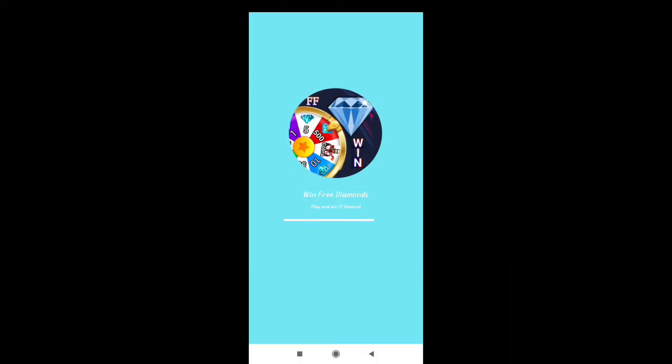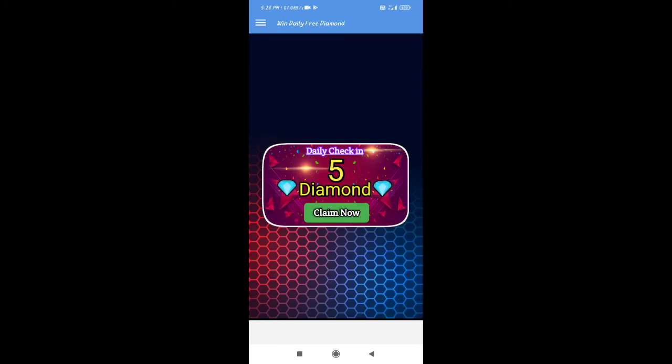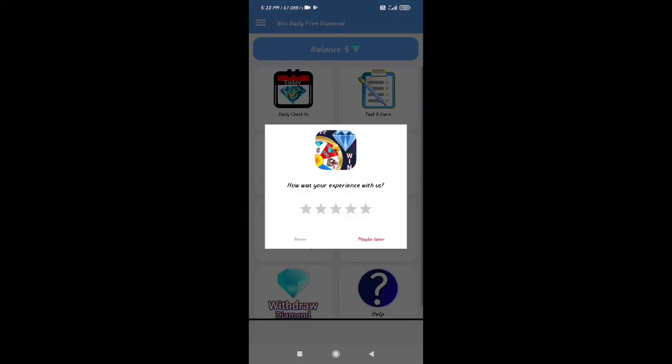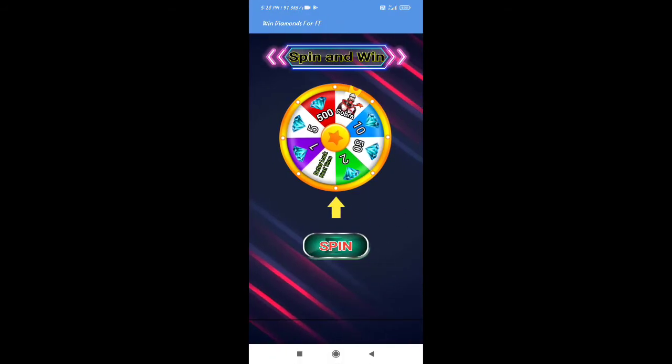If you open the daily bonus, you will have 5 diamonds. If you click the spin and win, you will have a spin. If you spin here, you will have 2 diamonds.